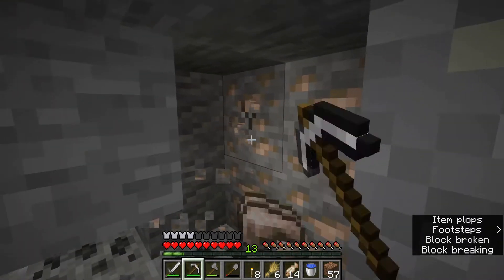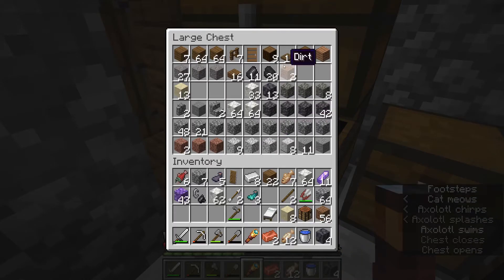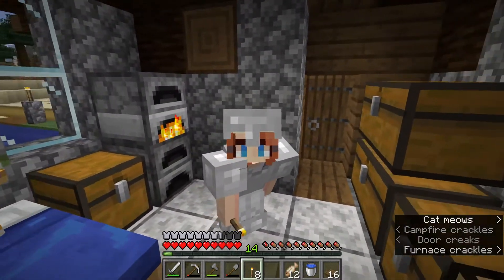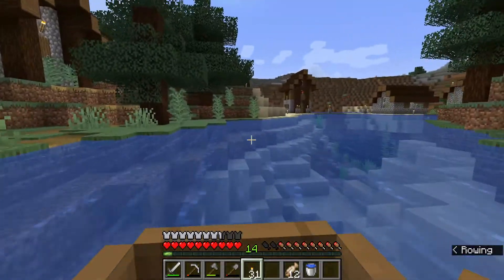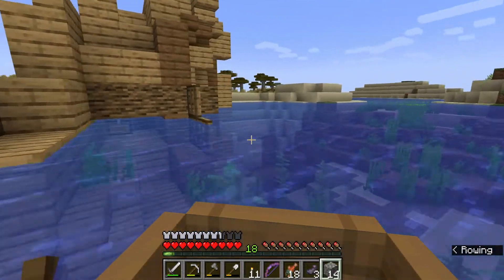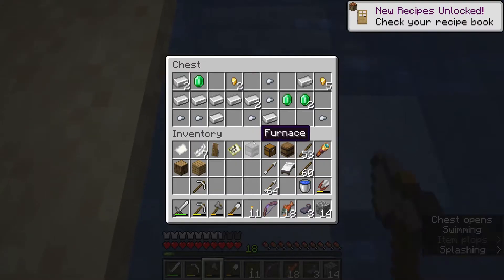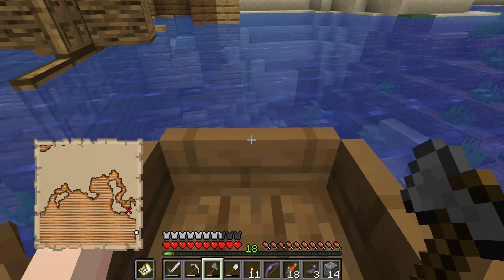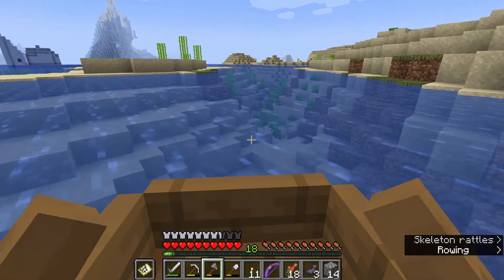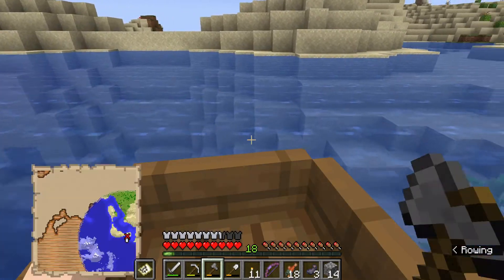I really wanted to get Fortune for all the ores, so I gathered enough iron for some gorgeous iron armor. I built a little bridge to get through to the geode faster, found another shipwreck — still no moss — but I did find a treasure map. I worked out where the sun was, headed west, then used 'never eat soggy wheat' to figure out we had to go mostly north.